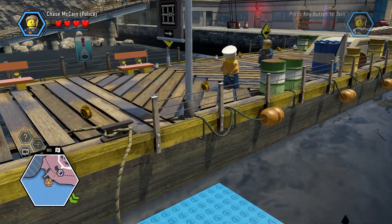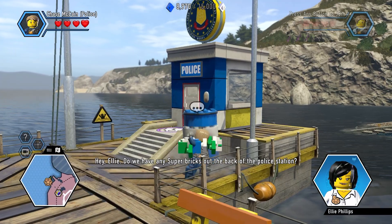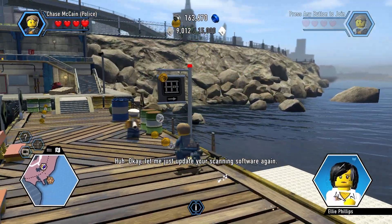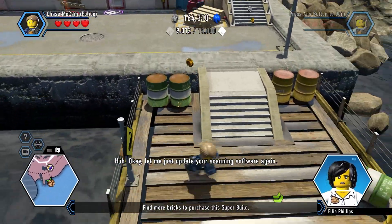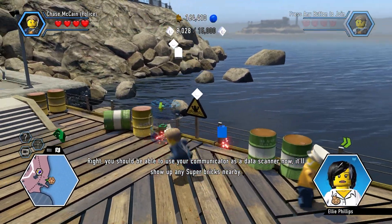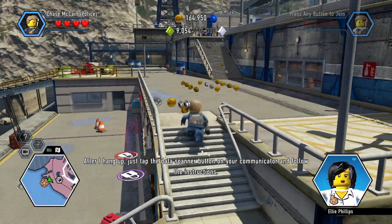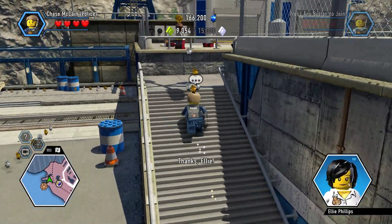So we got another little collect-a-thon here. Hey Ellie, do we have any super bricks out the back of the police station? I need to rebuild the ferry. Has Frank been driving it again? Surprisingly, no. Okay, let me just update your scanning software again. You should be able to use your communicator as a data scanner now — it'll show up any super bricks nearby. After I hang up, just tap the data scanner button on your communicator and follow the instructions. Thanks, Ellie.